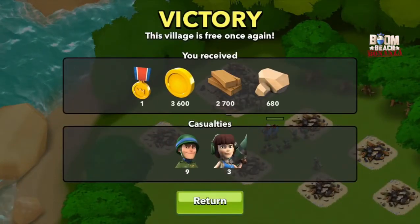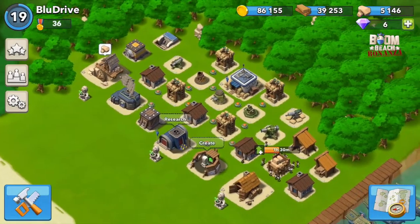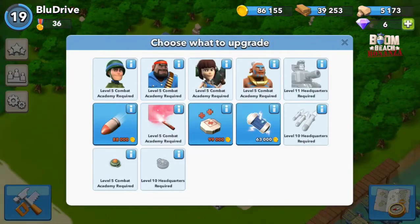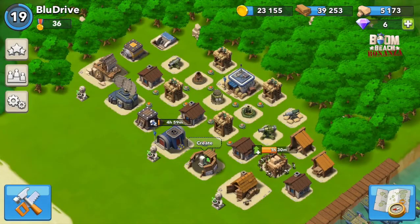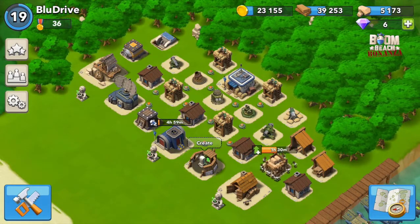So we got a few resources there but lost three zookas and nine riflemen. Heading back to base — we're going to take a look at what we can do in the command center. We're going to upgrade the shock bomb to level two. That's going to bring us to the end of today's episode. If you liked the episode, don't forget to hit the like button, comment, and subscribe. I'll see you next time.